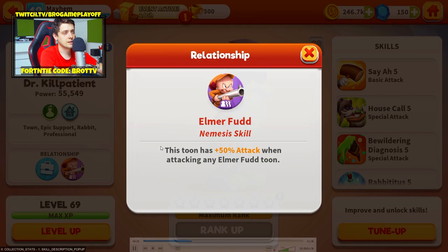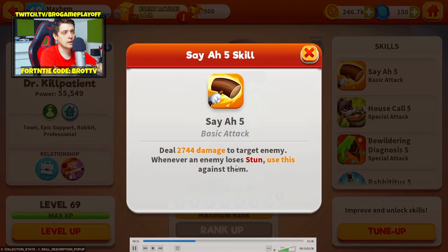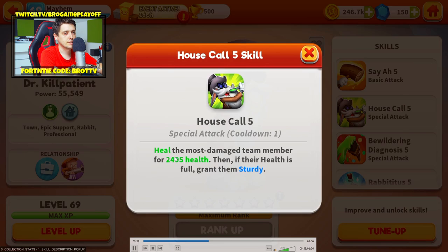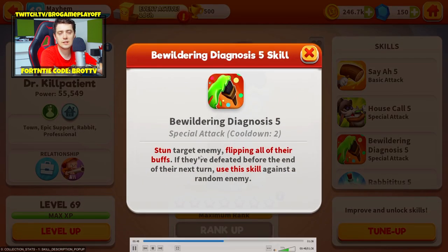This is a huge amount — deal damage to target enemy whenever the enemy loses stun. Use this against them. Heal the most damaged team member, then if their health is full, grant them Sturdy. Wow, this is cool! The Sturdy skill stuns the target enemy, flipping all of their buffs if they are defeated before the end of the next turn.